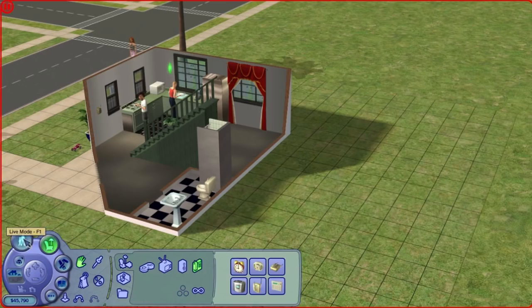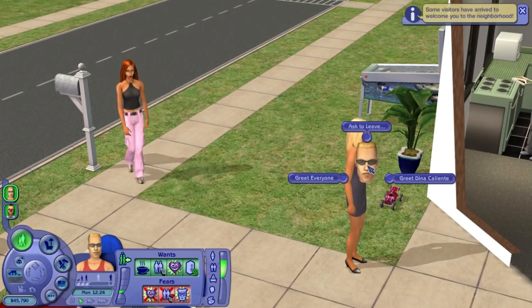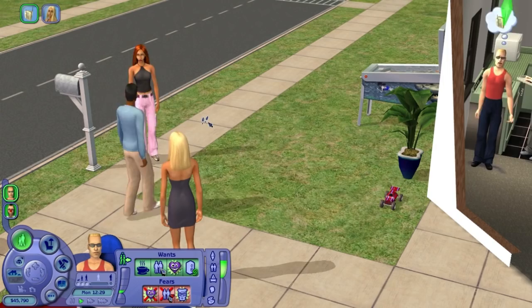Oh hey, here's someone — it's the Tramp Sisters! Nina and Dina. I've done interesting things with them over the years of playing this game. I think everyone has, because they're pretty much omnipresent. They're like the de facto starting ladies of the town.